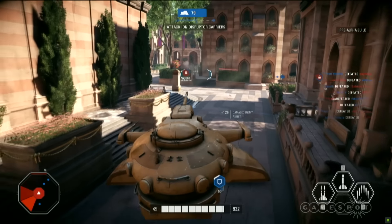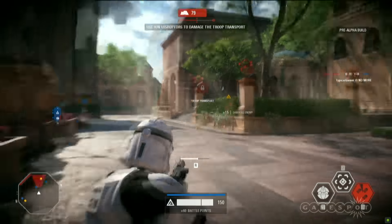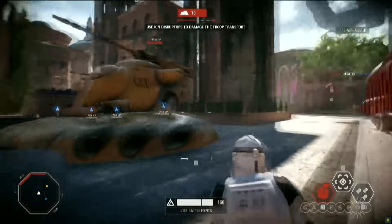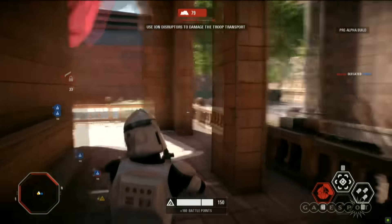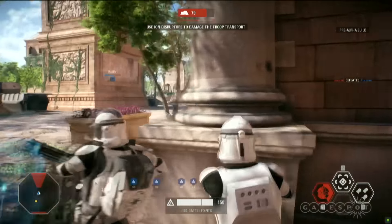Some AAT tank action here, doing what it does best — suppressing that point and trying to keep those clones out of the way as the objective continues to march forward. Is he trying to flank the tank? That's not smart. Oh, there's a little combat roll there — gotta give you some escape options in case you get into some hairy action.